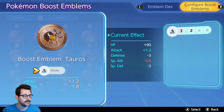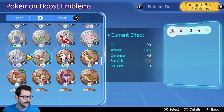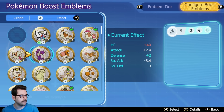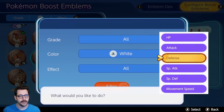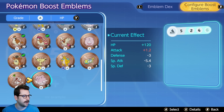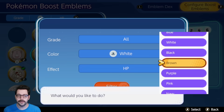Tauros is a pretty good one as it gives plus 1.2 attack and we lose 1.8 special attack — that works perfectly for Trevenant. We'd switch that out for Blastoise since that's a special attacker. You can also filter by effect to look specifically for HP. I'll throw on Smeargle because it gives HP and lowers special attack. Now we have six white, and we gain some HP and attack while only losing a little defense.